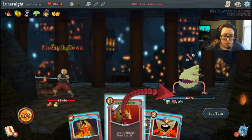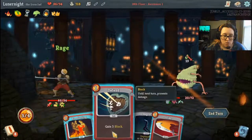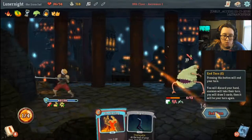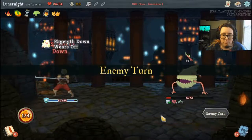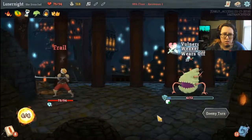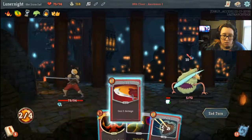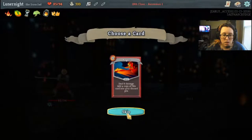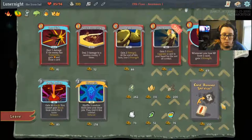Flex, almost strike, Rage, defend, strike. Need to get that card out of my deck. There's no point to do that — just kill him. Anger? No thank you.